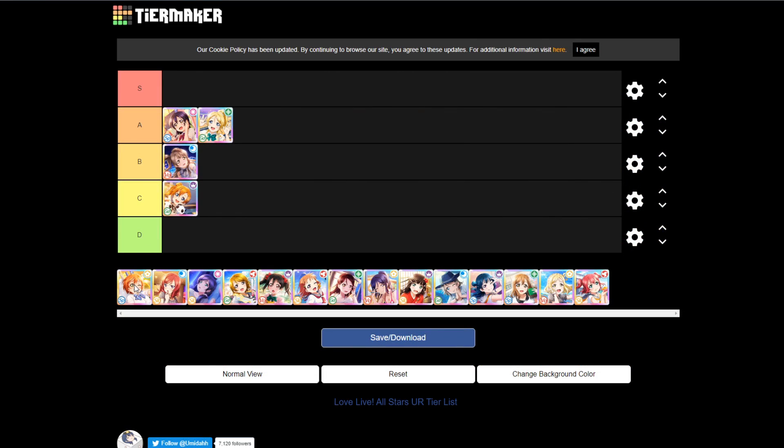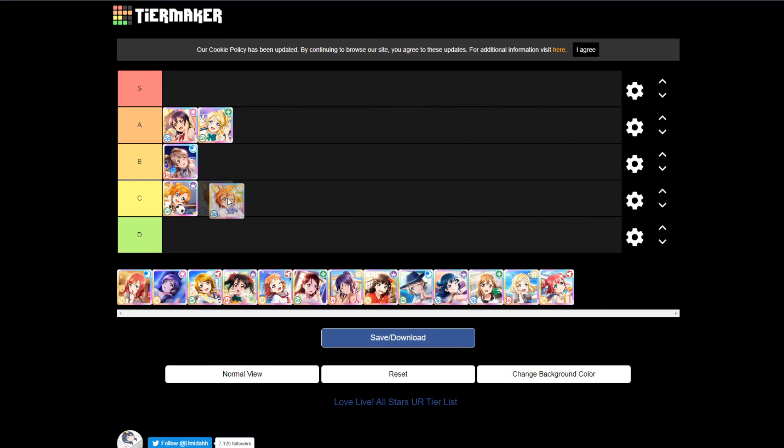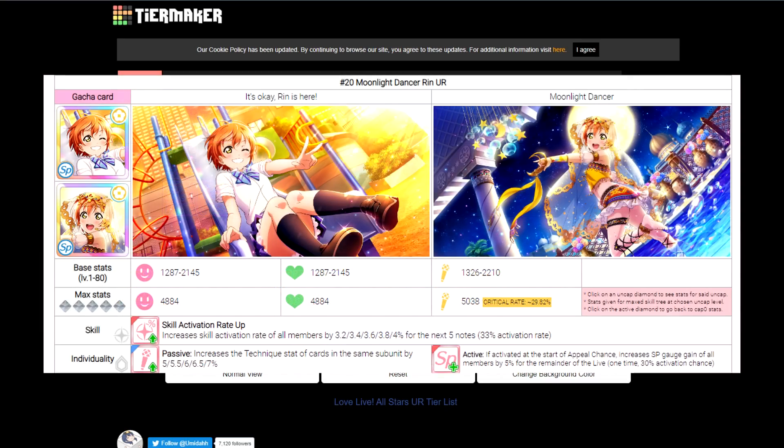Next is Rin, and unfortunately she'll be joining Honoka in C tier. Rin's stats aren't too good — distributed evenly — which again isn't ideal. You'd much rather invest more points into appeal and have lower stamina and technique. Her ability is skill activation rate up, which isn't good. Any time I see skill activation rate up abilities, you have to consider that these abilities don't do anything on their own — they just make it more likely that other things activate, if that makes sense.